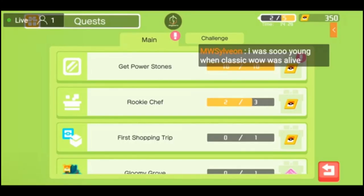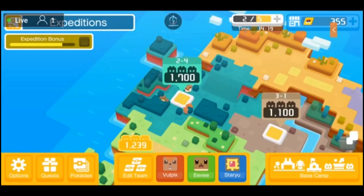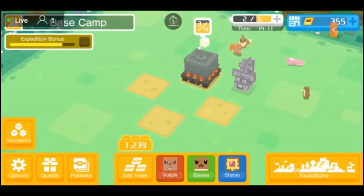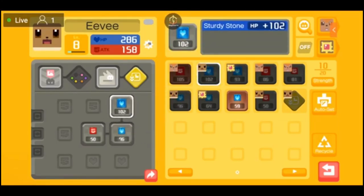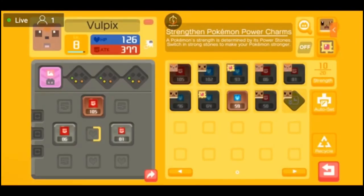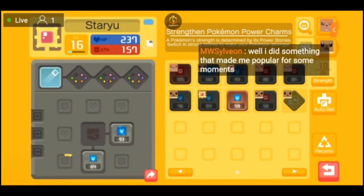I know Eevee has a slot we can take care of. Vulpix got nothing. Staryu, do you have any? No, you do not — so that's all we can do right now. I've been in almost every WoW beta — ever since Wrath I've been in beta. We got this 2-4 — there are five levels in this one. We're struggling because we don't have enough. We're going to have to do some training and go back to base camp.